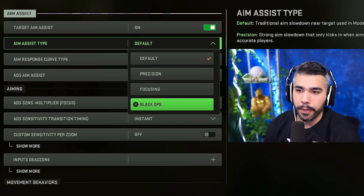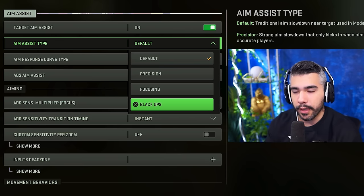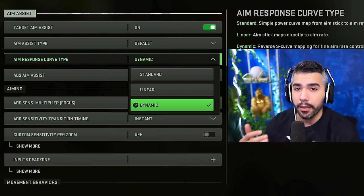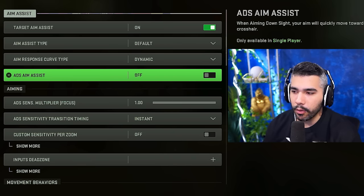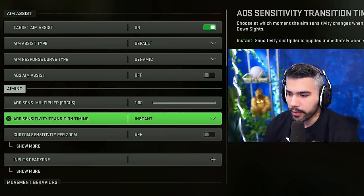For advanced settings: target aim assist on. Aim assist type: default. There's also a 'Black Ops Traditional' option — aim slow down near target, from Black Ops — which could give a little more aim assist if you're interested. I really recommend 'dynamic' aim assist — it may be a skill gap initially if you struggle with aim, but it's a big game changer once you master it.